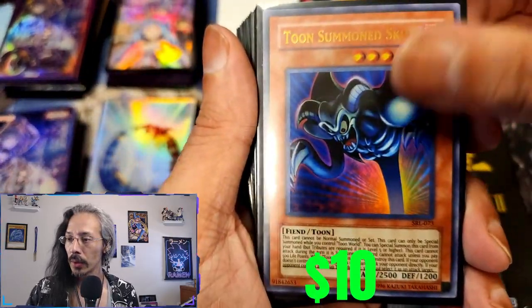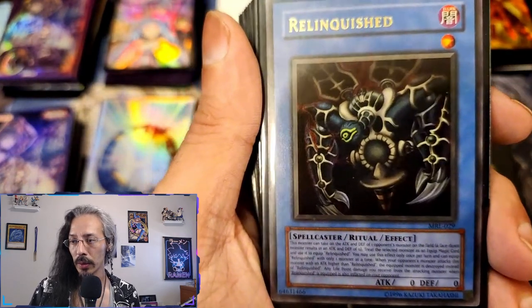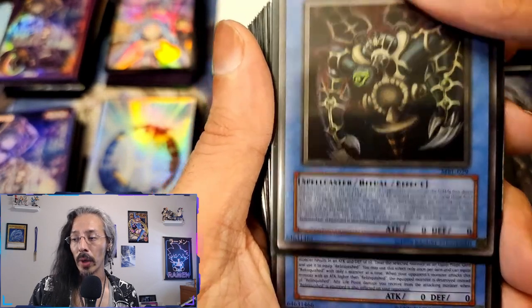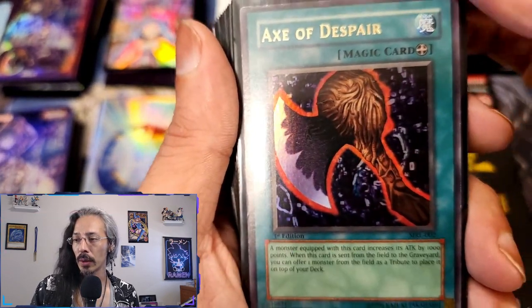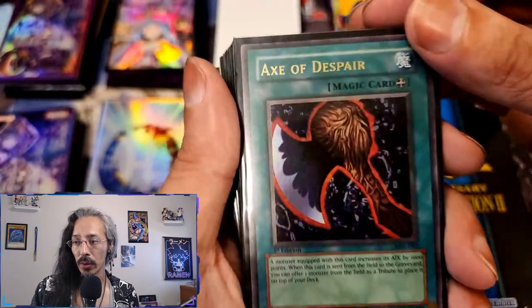We got a Toon Summoned Skull, first edition. Our first edition Black Illusion — since it was Magic Ruler first before Spell Ruler. We have a couple of Relinquished, a first edition Axe of Despair which might be up for trade for a DDS Blue-Eyes — and you'll see why soon enough.